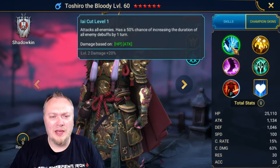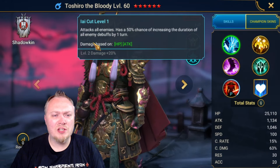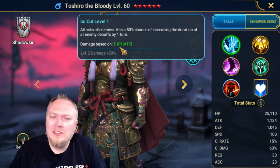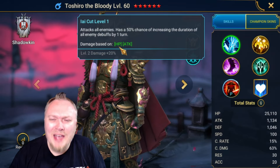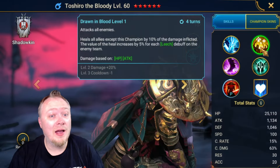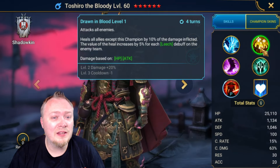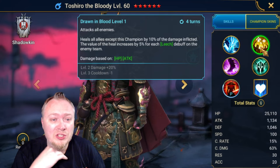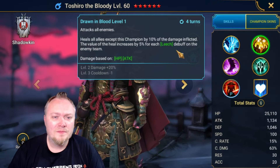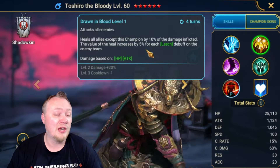I don't really understand this side yet. He attacks all enemies with a 50% chance to increase the duration of all enemy debuffs — that's good. We're going back to damage based on HP and attack, which I thought we were done with. Then he's got an AoE that heals all allies except this champion by 10% of the damage inflicted, and the heal increases by 5% for each leech. A lot of his kit is based on leech, but maybe it could do damage — we are going to do a damage check.